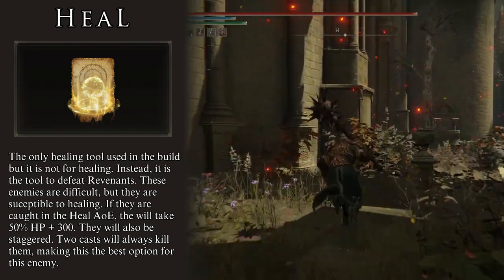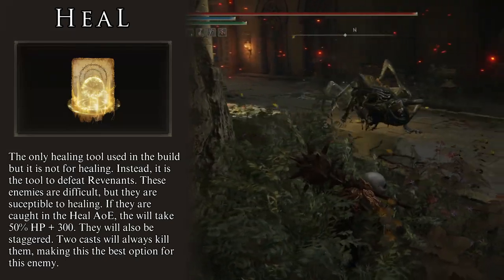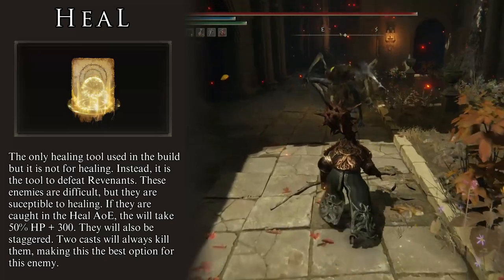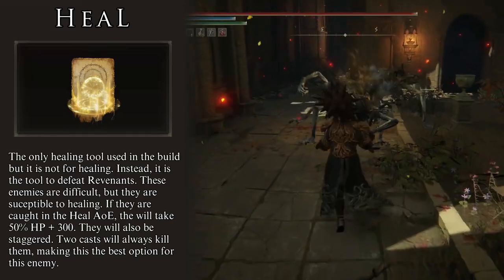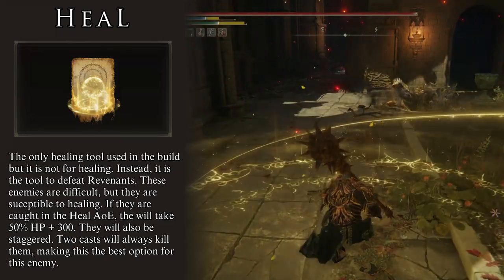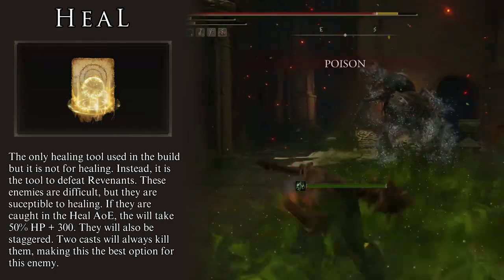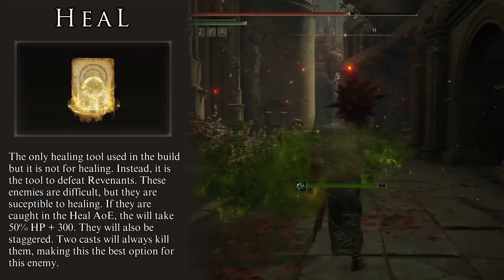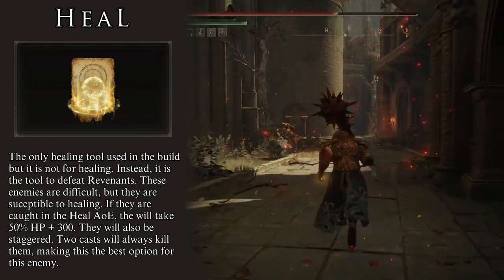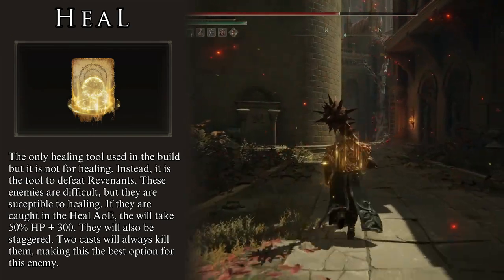The amount of damage Revenants take is always the same: 50% of their max HP plus an additional 300 damage. Two spells will always kill them, and since the first spell staggers them, it is easy to cast two back to back for the kill. I like to use Heal because it costs the least FP out of all the AoE heals. If you execute this correctly, you will defeat the Revenant before it even has a chance to hit you. Furthermore, the DLC might introduce other threats that can be damaged this way, so it is important to be prepared.